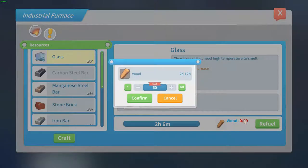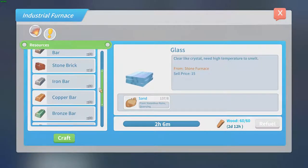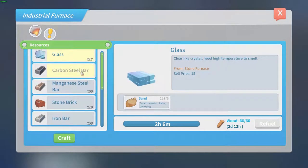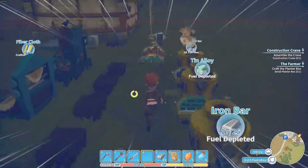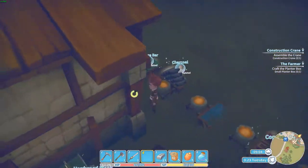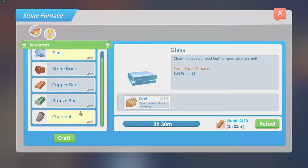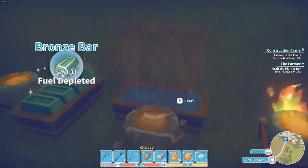Let's review. I guess I need more charcoal. Craft some more charcoal — craft 10, confirm. I'm feeling I'm going to need that. Also crafting more charcoal or refueling — when you're going fast that's not the way to do it. I really don't have any charcoal left; I thought I had some. I guess I should make more charcoal.